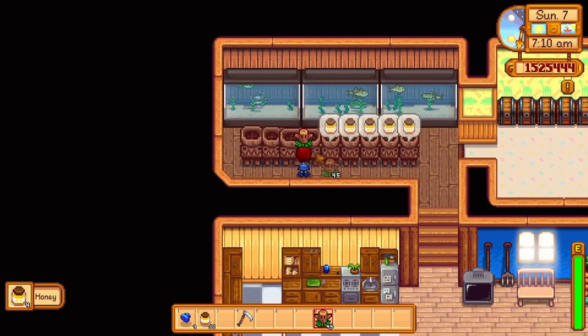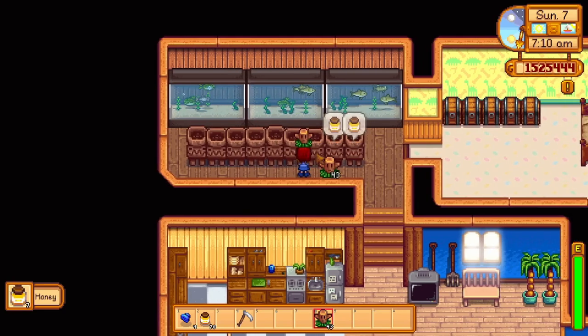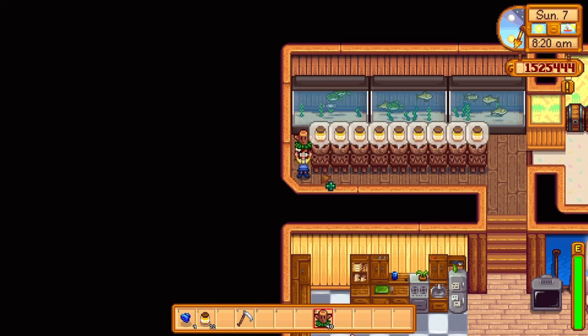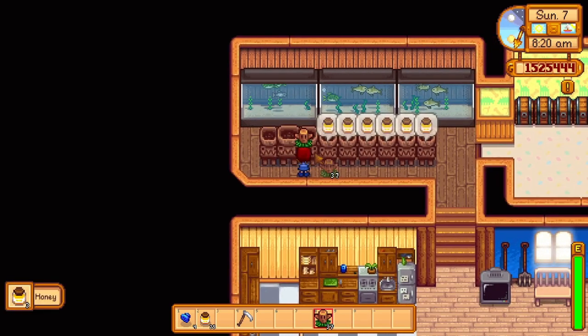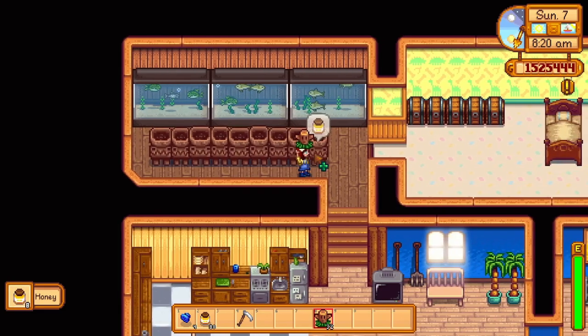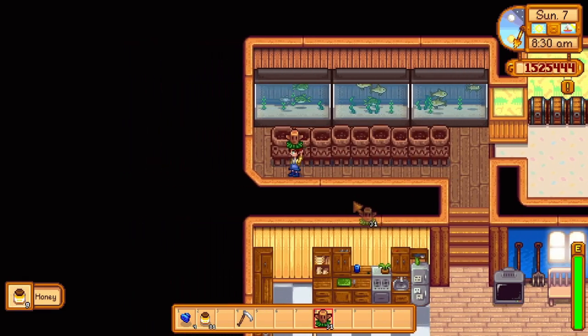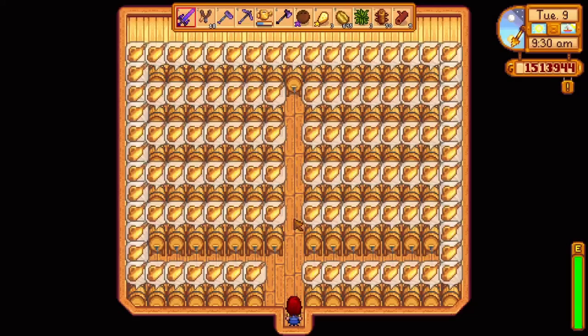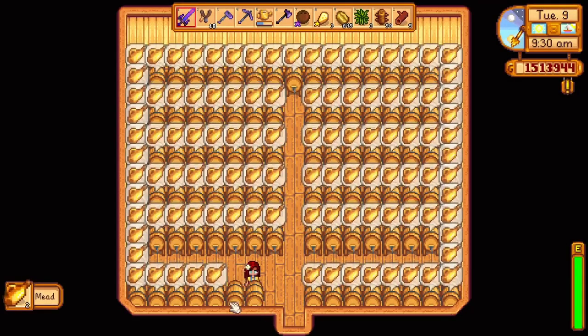After deconstructing every farm warp totem from the casino, you get honey. Honey isn't that hard to get and it doesn't sell for much, but this is basically the only way to make money by trading in your casino coins. So let's continue deconstructing all of the totems for honey. Eventually you'll have a bunch of honey.